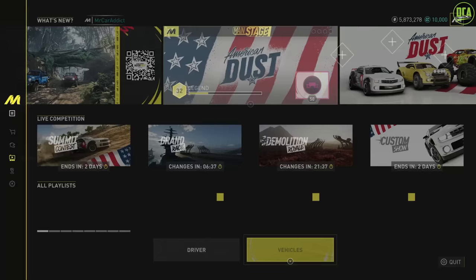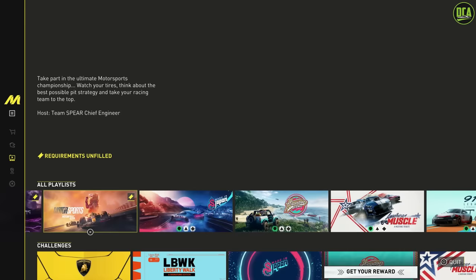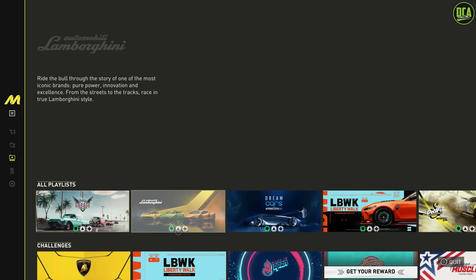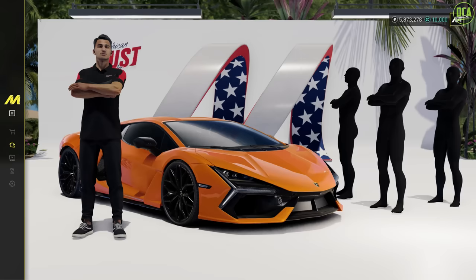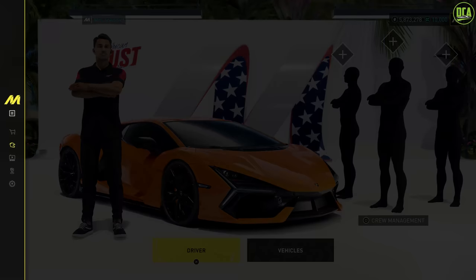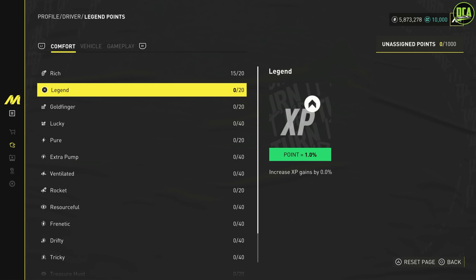This is very important. First, you want to press start and then go to Activities and make sure you have at least three playlists completed. If you don't, make sure you do at least three first. Once you have those complete, press start, go to Profile, and then go to Legend Points. You can see here we have different bonuses you get in events based on the legend points you apply. The two most important ones are Rich, which gives you a 1% money bonus per legend point up to 20% — I have 15 on Rich, so that's 15% extra money on events — and Legend, which gives you a percentage XP boost.